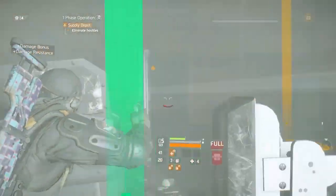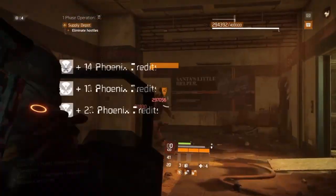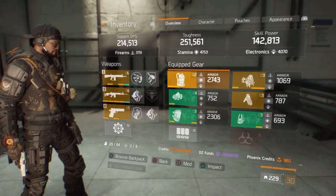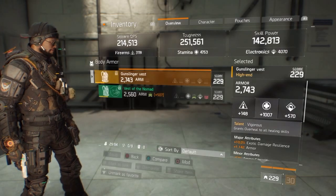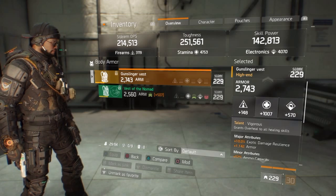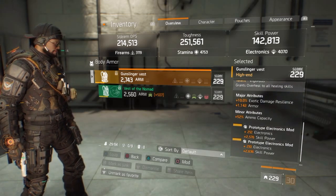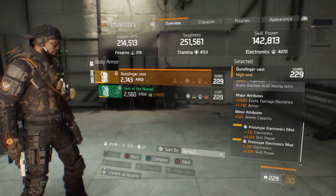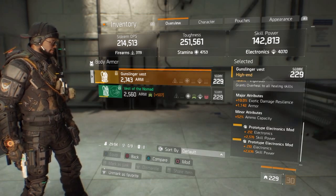Now let's have a quick look at my gear, starting with my chest piece. I'll do a quick scroll on all my gear. For my chest, I have exotic damage resilience — you can change that to damage to elites to do more damage, but right now I just put exotic damage resilience on that one.